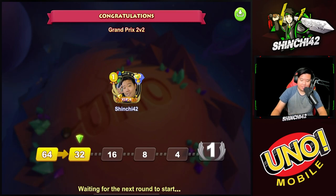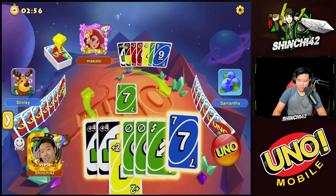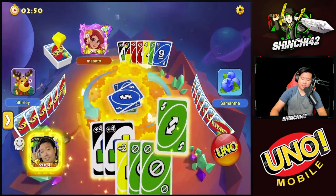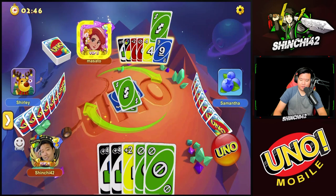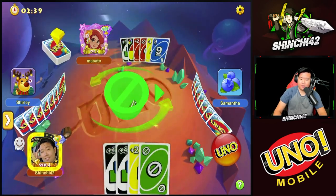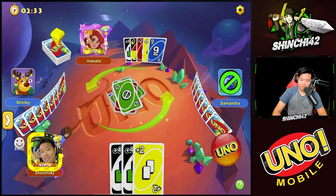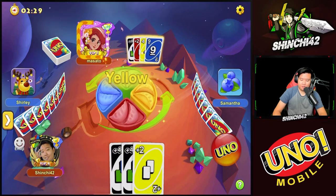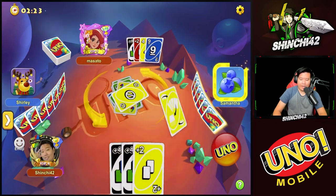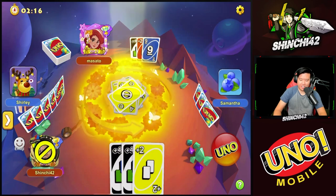If we can win first place it'd be insane. We got pretty good cards — let's get rid of blue. Reverse, perfect! Another reverse, skip, skip — perfect skip. We really got lucky with these cards. Another skip, switching to yellow — there's no way we'd lose with this hand.